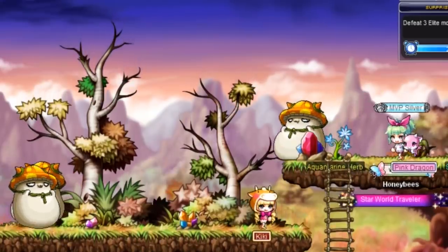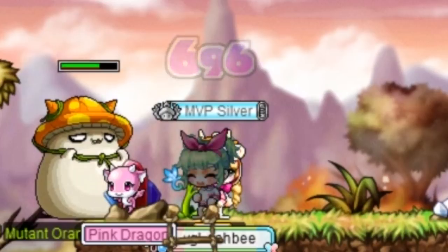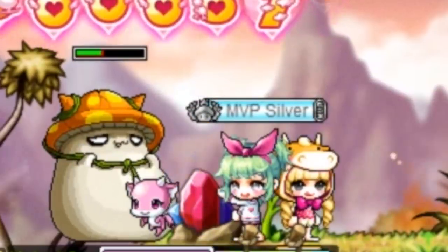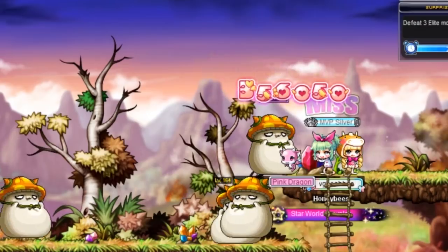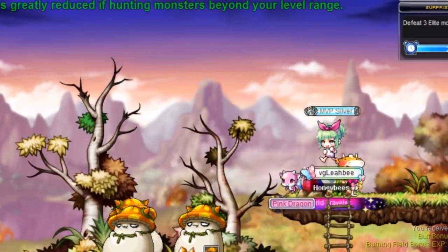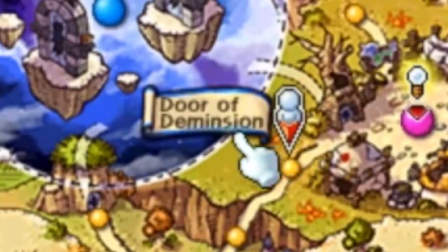Once you've beaten the game though, that's when the real game starts. I'll just let you check out some of this endgame content so you can see it gets pretty intense. Alright, and that's it — that's how you beat MapleStory, how to get the good ending, or if you mess up, the bad ending, and what it looks like after you beat the game. Thanks for watching and I hope this clears everything up if you were confused on how you play or beat MapleStory.